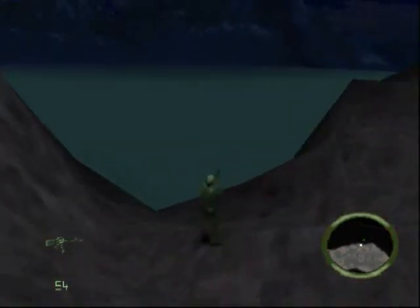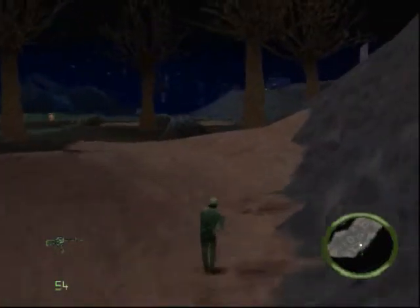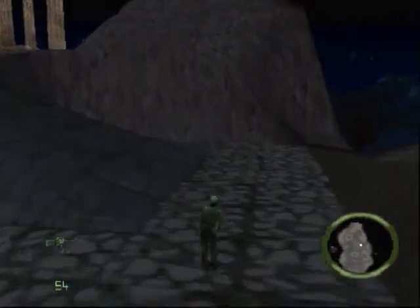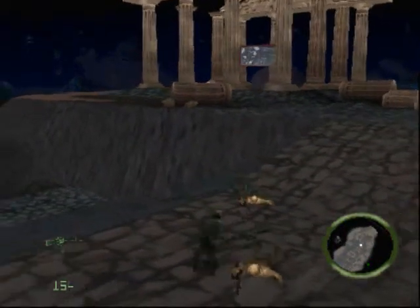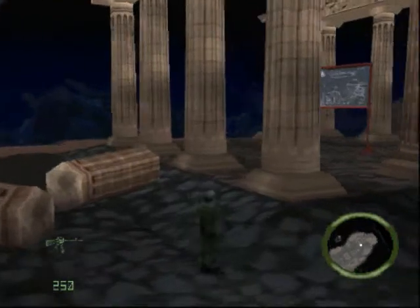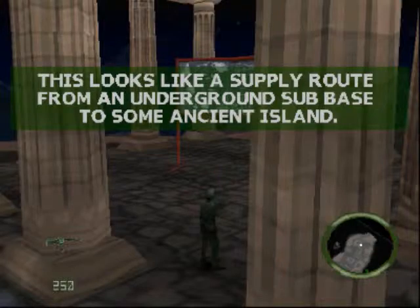Let's go see what that green dot is. Still no idea what the green dot is. No aircraft, no idea what it is. And we'll go ahead — oh, stuck behind a tree. Yay, texture fail again. Looks like there's some blueprints of some sort up there, and looks like there's a medkit there. It looks like a supply route for an underground sub base on some ancient island — so that tells us we're going to go into a submarine.